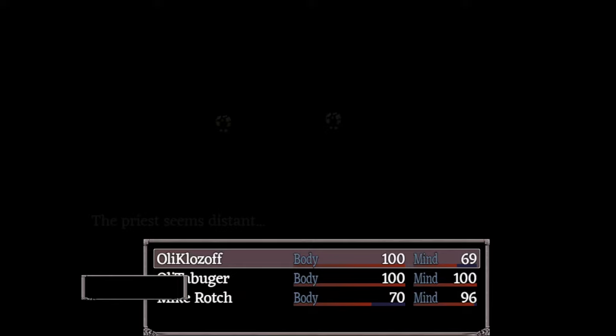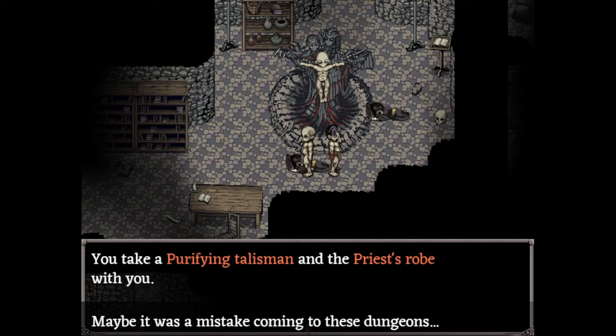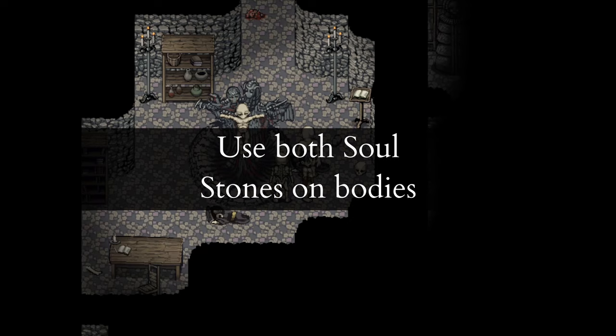Go through the big doors in the courtyard to the inner hall and kill the two dark priests — see my video for how to do it safely. You'll find a purifying talisman and a soul stone. Use the soul stone you found and the soul stone you started with to get two lesser souls.